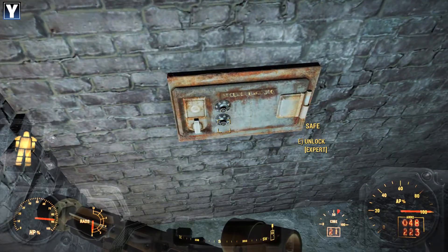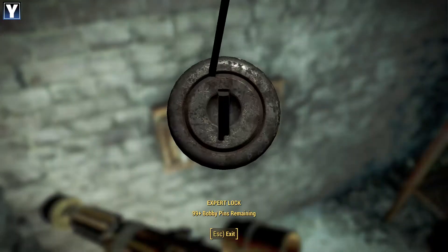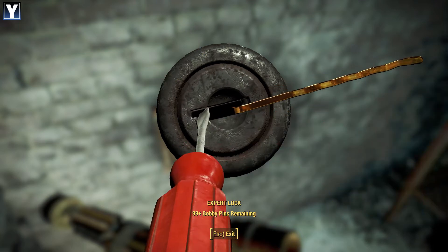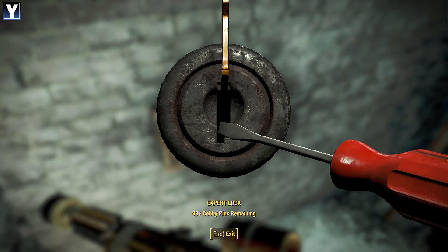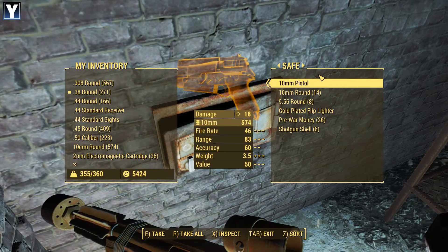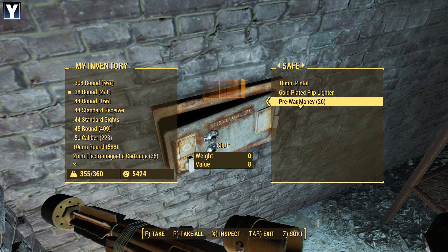All safe. Untrapped, by the look of it. Picky lock - just a little bit more, the other way. There we go. Sweet. Five, five, six. Ten mil. And shotgun ammo. The gold lighter. Oil's always handy.